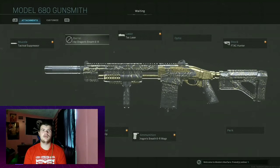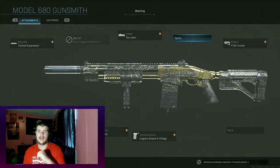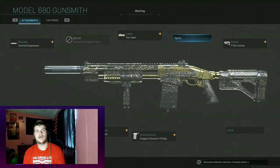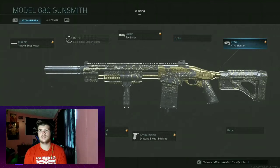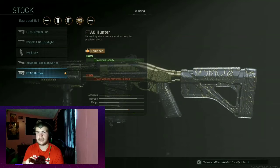I use the Tac Laser because it has aim down sight speed, aim stability, and aim walking steadiness. The con is that the laser is visible to enemies, but that's not a really big con when you have a shotgun — so let them walk around the corner. This class setup is also made for hardcore. You could use this in any other mode because I have used this in a lot of other modes and it destroys, but I just use it in hardcore. Do not use an optic because I just never use an optic on a shotgun.